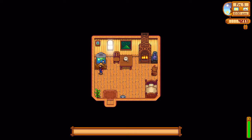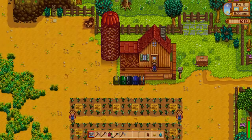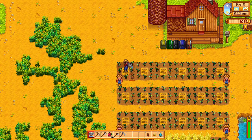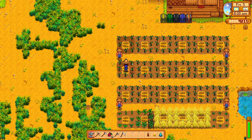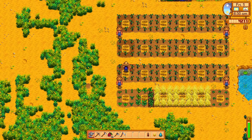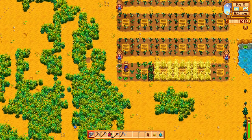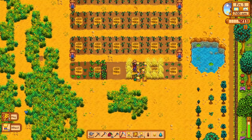Let's see what we've got going on in today's episode. We have yet another day where it is calling for a sunny day tomorrow, so still can't upgrade that watering can like we've been talking about. We do have a bunch going on here. Today's Friday, so we will want to go to the traveling cart. We need to harvest our wheat down there, and that should get us enough wheat, and maybe even enough hay, to donate those two respective items to the community center.